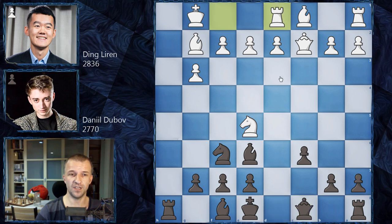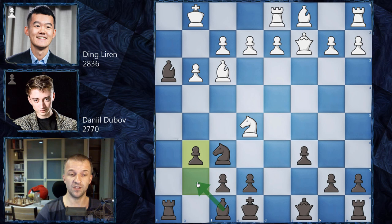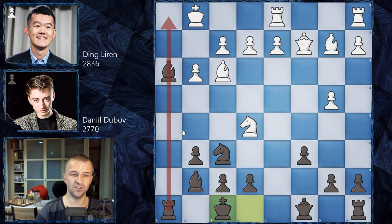We have Rook on D1 by Ding Liren, Bishop on H3 as planned, and now Bishop F3. Exchanging the Bishops would be very deadly as the Queen could jump to H3 and checkmate the White King, so Bishop on F3 is definitely a much better idea. We have G6 now, preparing to develop the dark-square Bishop. B4 — Ding Liren is doing the same. We have Bishop on G7, Bishop on B2.